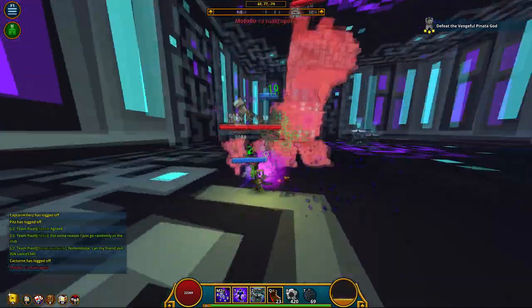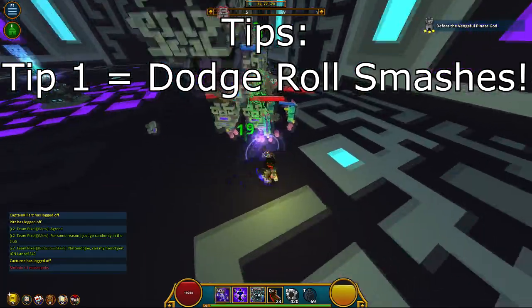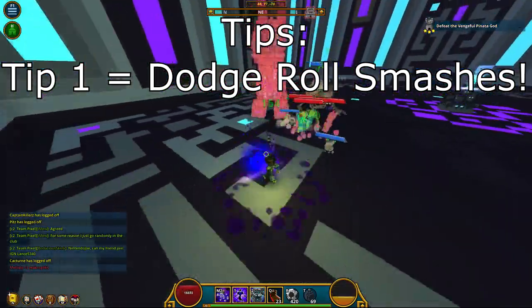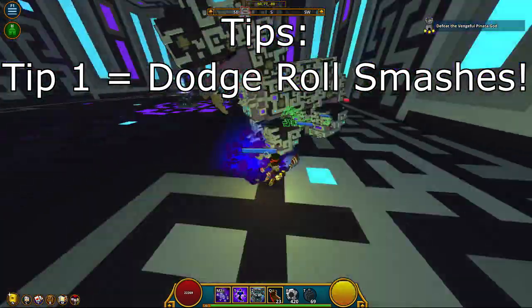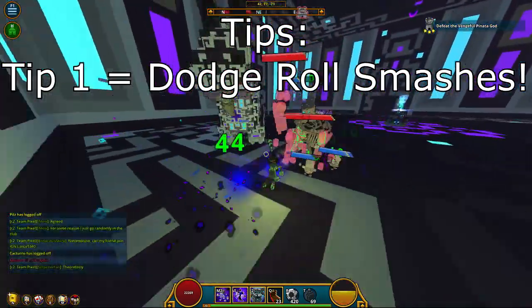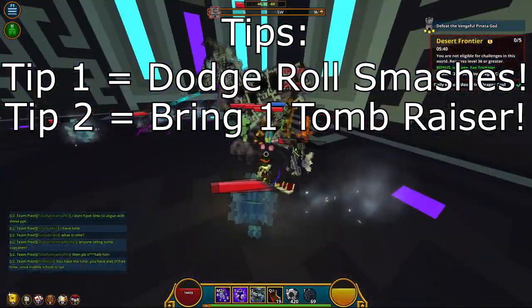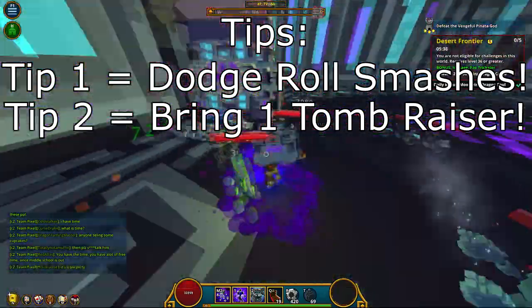Finally, I have a few tips that may help in both normal mode and hard mode. Tip number one: time your dodges with the landing point of the smash. In most cases in Trove, you should never use your dodge ability as it counts as a jump and will halt your energy regen. However, this ability is almost unavoidable and you cannot just run away to avoid the damage. Tip number two: bring a single Tomb Raiser, as it makes this fight extremely easy — as you can see in the background, I soloed the boss at level 29.